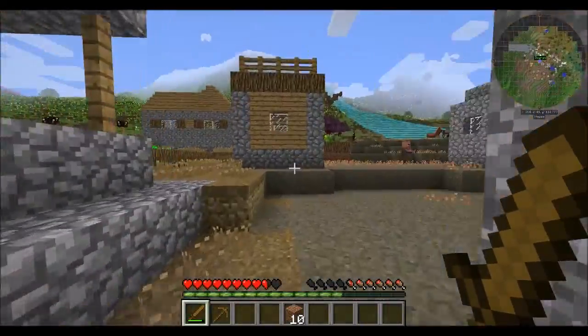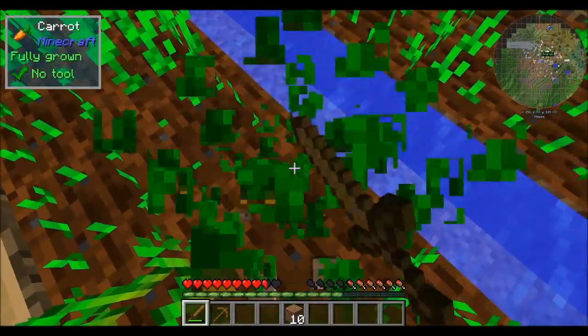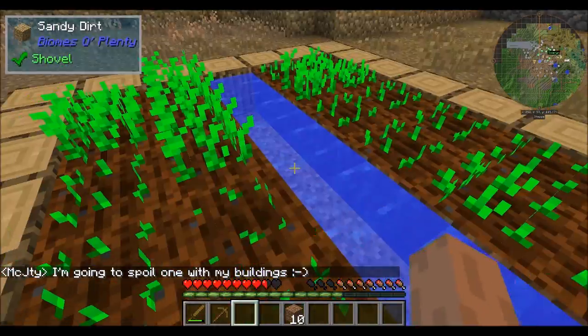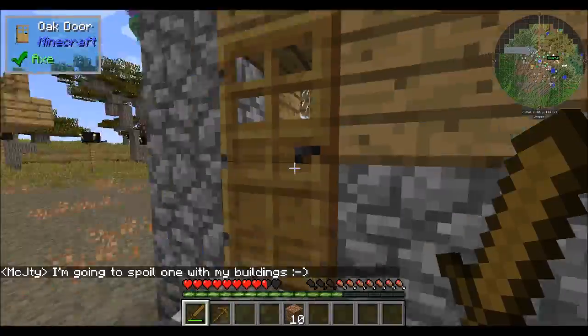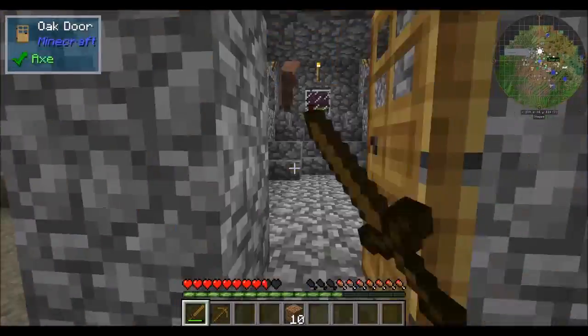ATG terrain type — it makes it so that mountains are like nicer looking. It's not just mountains, it's all terrain. I'm a little bit excited about this Forgecraft series. There's cool things already to check out.